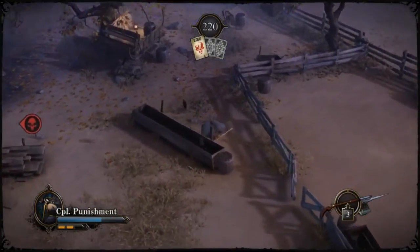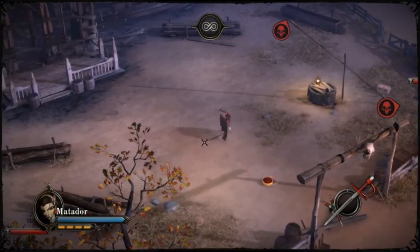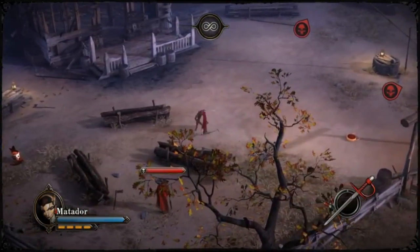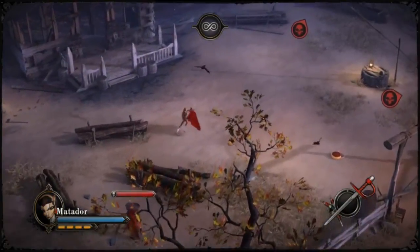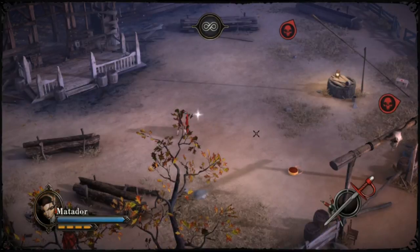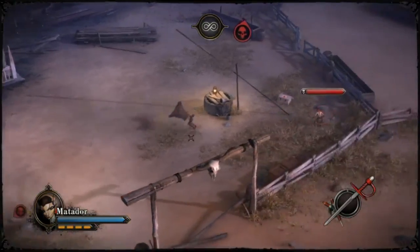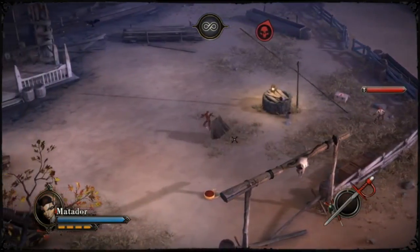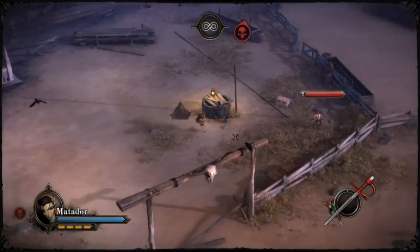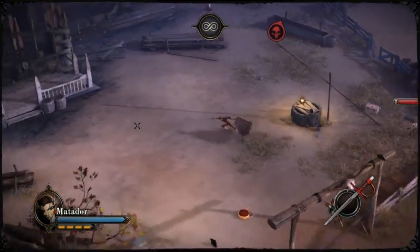This leads us to the third and final step of the execution combo: the Sword Pounce, or as it's called in Matador's movement sheet, Tercio del Muerte. It is this Sword Pounce attack that delivers the killing blow, and it has some very distinct features that will help you identify when it is used. The Tercio has a decent range but requires to be fully charged in order to be used. Any damage taken by Matador while charging will interrupt the attack, so they will have to charge all over again. The Sword Pounce also has a very distinctive audio cue while charging — namely the sound of castanets. I highly recommend playing with the sound on at all times.